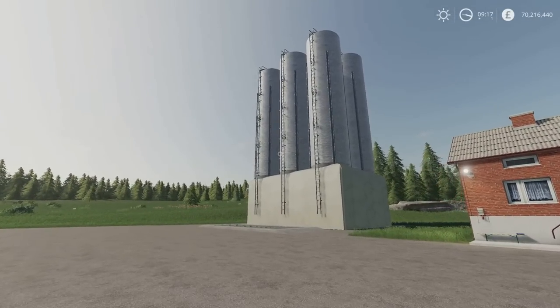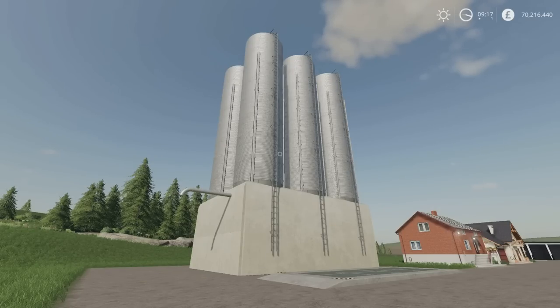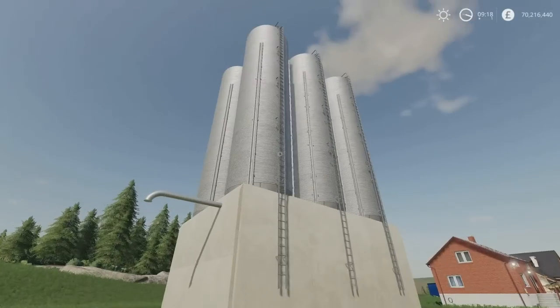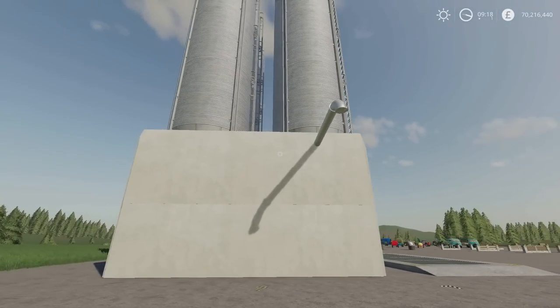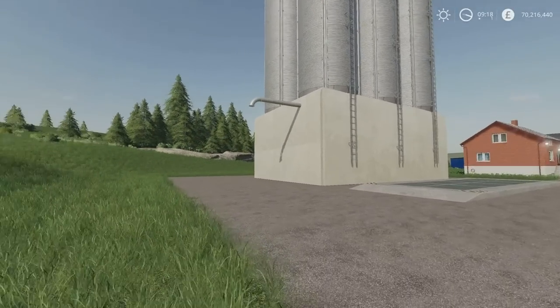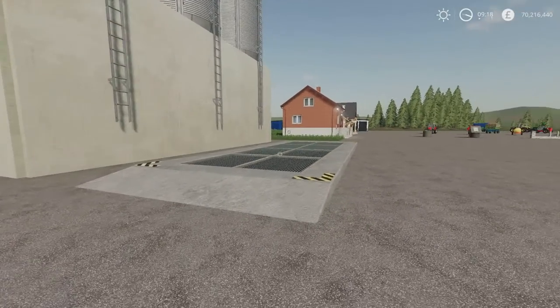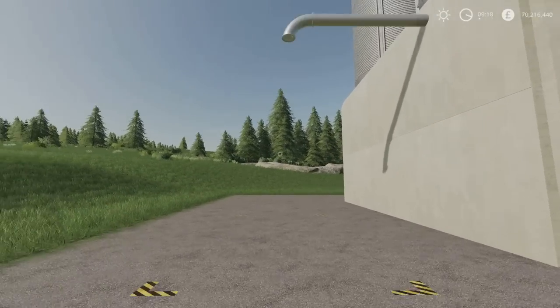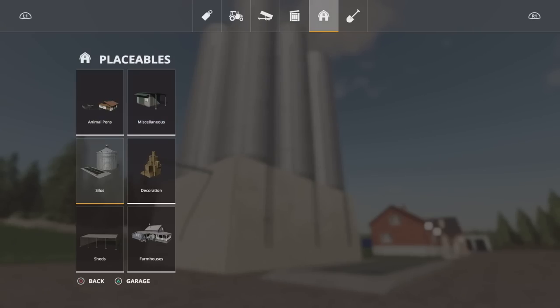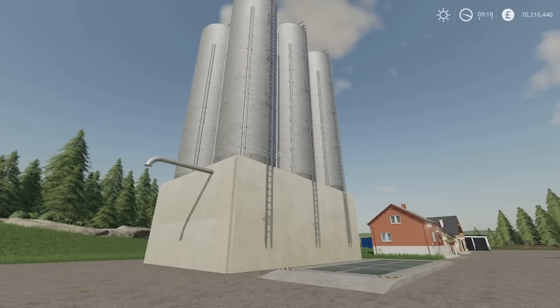Next we have this colossal structure — the multi-fruit silo. It's 1.53 megabytes download, five slots on console, by Yakup70. It's 5 million litres for every single type of fruit it will take, and it takes pretty much everything. The slot count is low, the megabyte download is low, and the space it takes up is fairly small because it mostly goes up. Nice texture, a nice big open area to fill, a high pipe for collecting out. You'll find it under silos — $480,000 to buy, five million litres of each fruit type.